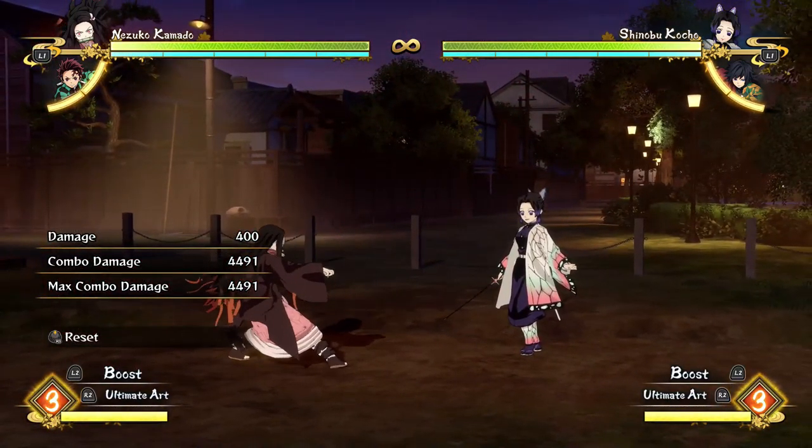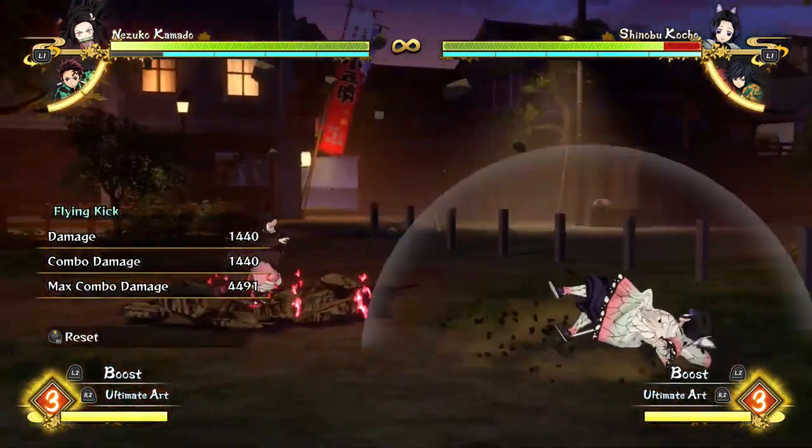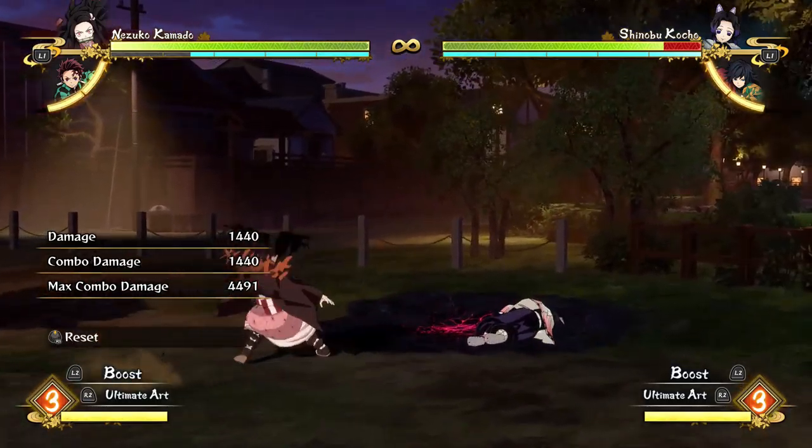If you do it fast enough, it should work really well — even online. The reason that works is because Nezuko's dive kick is really fast. So while your opponent is staggered, jump immediately — like as soon as you get that sidekick — and do the dive kick right away. I think I did it wrong in the online match, but I tested it after and it does actually work.